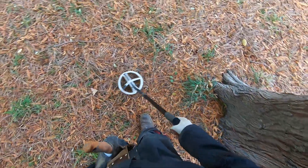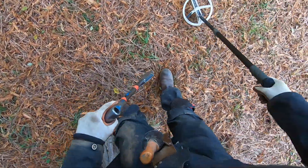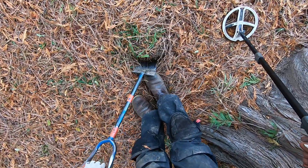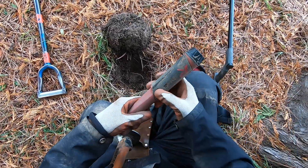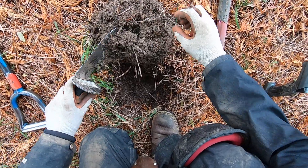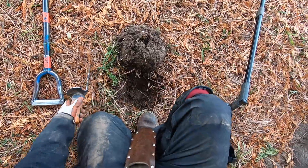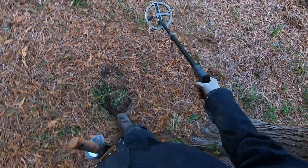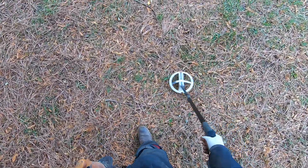I'm going to skip over some targets here. I just want to see how big this area of iron is. Nice, clean, deep tone - a deep target right here. This is the target I'm going to want to go for. Some deeper stuff. Is it something? In the roots? It's a penny - zinc, just falling apart. I want to go a little deeper. I can see some trash right there, some modern trash on the surface, probably from a homeless camp. But you hear all this iron?